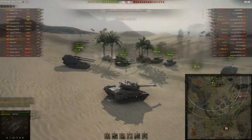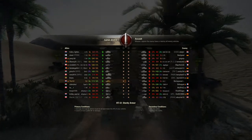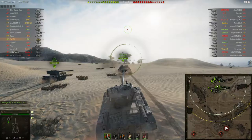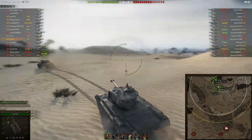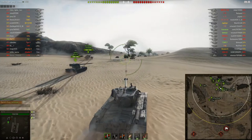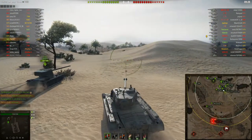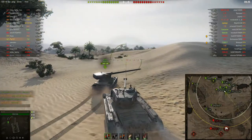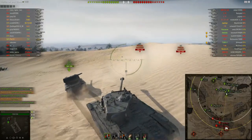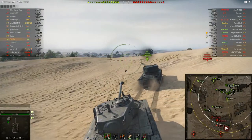Here we go with the T32 on Sand River in a pretty good matchup. There are a lot of tier 9s on the enemy team that I can't penetrate even with APCR, or at least I need to flank them. Immediately when playing Sand River with the T32, I think about going hull-down. The first position is on the hill at D7, where I can spot any enemy tanks coming down and hopefully track and damage them.